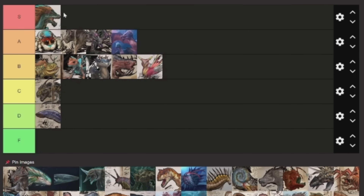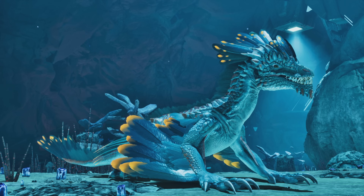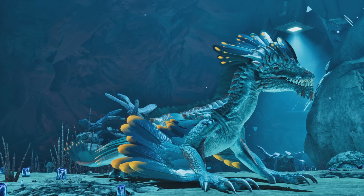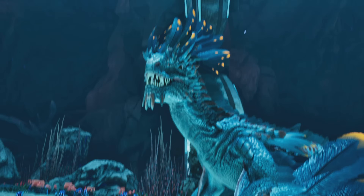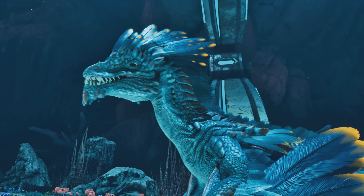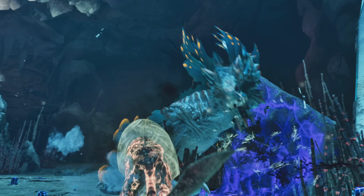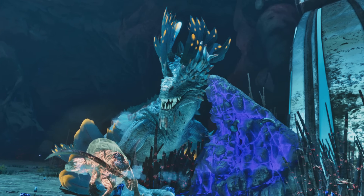Next up is the Rock Drake, which is easily going to be in S tier. This one is pretty much essential for Aberration — once you get it, it's a complete game-changer. There's just so much good about it. It's great for utility in the game. Its stats are pretty great overall: it's got plenty of weight, stamina, health, all of that stuff that you need.